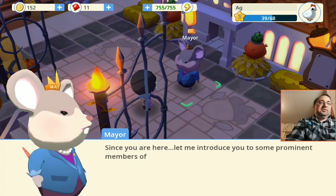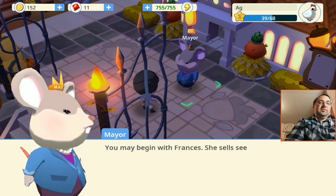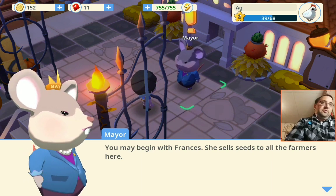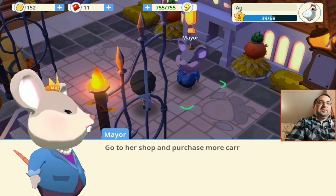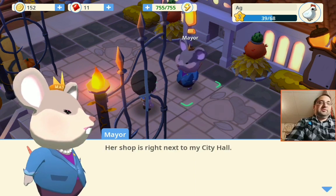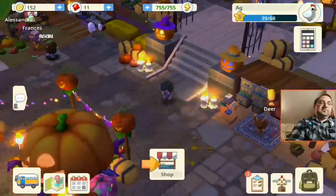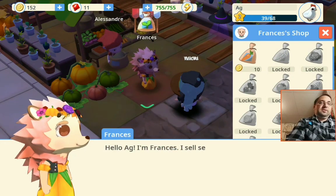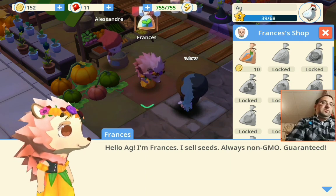Since you're here, let me introduce you to some prominent members of our community. Frances — she sells seeds to all the farmers here. Go to her shop and purchase some more carrot seeds. Her shop is right next to my city hall. Hey AG, I'm Florence. I sell seeds — always non-GMO, guaranteed.